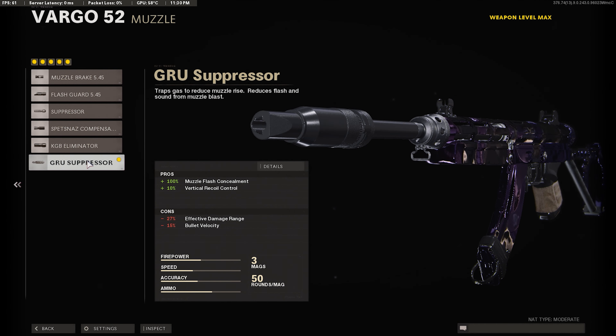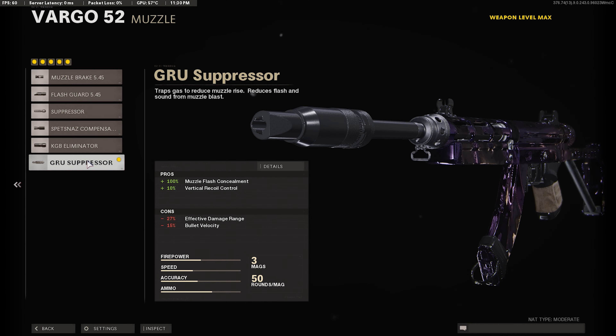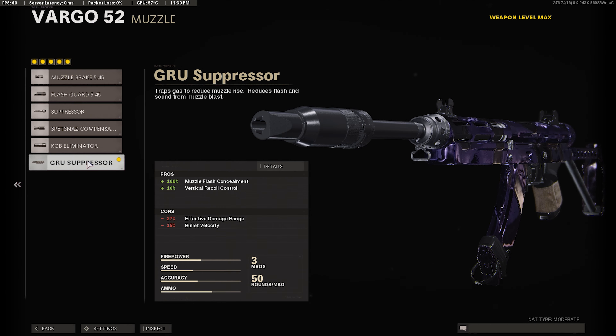We got the Guru Silencer for the first attachment. This is just to stay off the minimap. It gives us plus 10 vertical recoil control, but minus 27 effective damage in range and minus 15 bullet velocity. That's a big hit, I'm not going to lie. But we're going to be fixing that with our next attachment, so don't even worry about it.